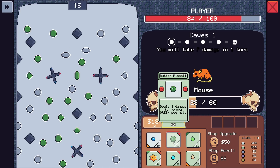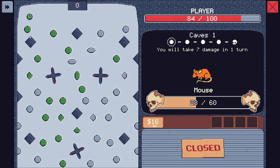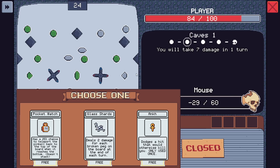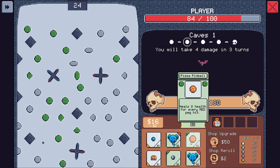We're going to take seven damage in one turn. Holy crap. Now we get to pick an item: 25% chance to teleport the pinball back to the top of the board when it reaches the bottom. Two damage for every broken peg on the board at the end of each turn. Dodges a hit that would otherwise kill you once. Let's go for pocket watch — let's go silly style.